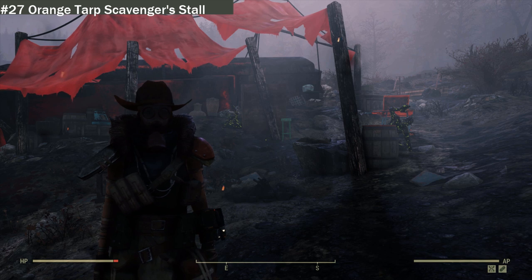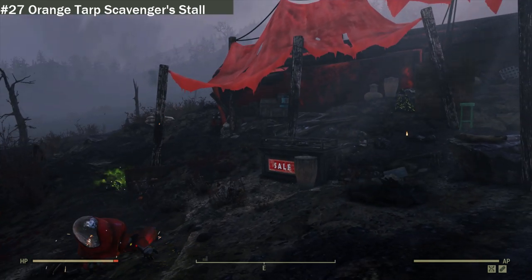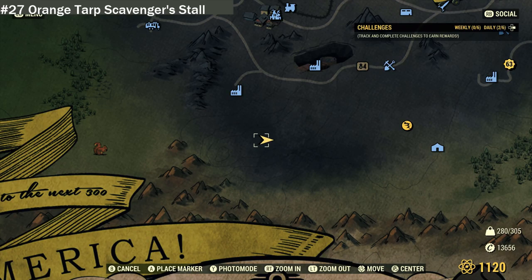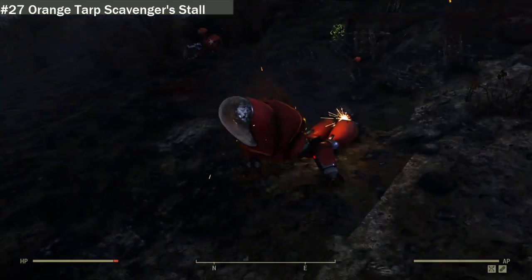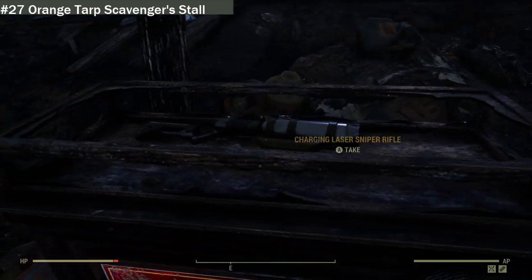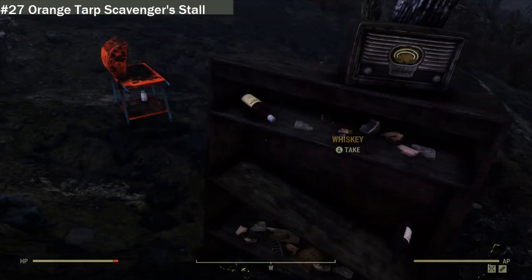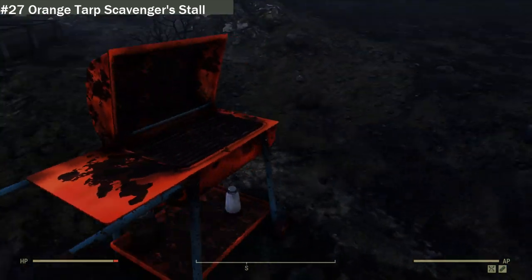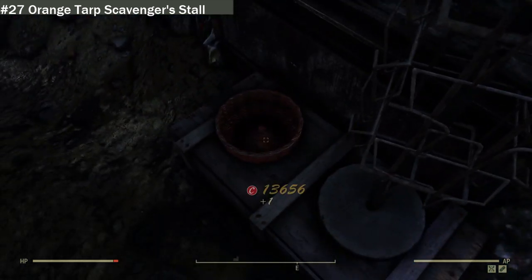We are at the orange taped scavengers stall — there's not much here to say. On the map, it's right here, just over from Hornwright's Testing Site 2 and just over from the fisher site, so it is a dangerous location. I was just attacked by some protesters — I'm scavenging, not protesting, there's a difference. But you can find some weapons, miscellaneous loot, a radio, alcohol, some food, and different bits of miscellaneous junk and bottle caps.